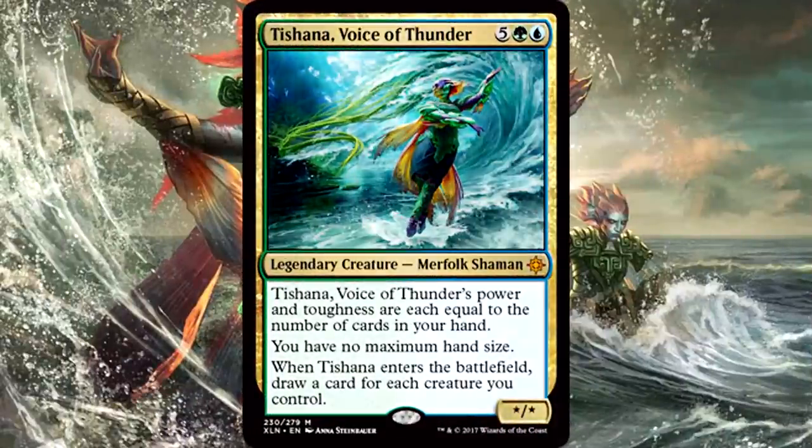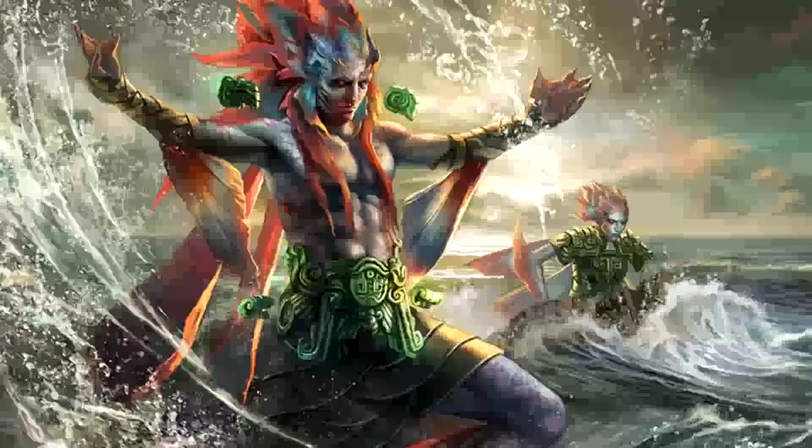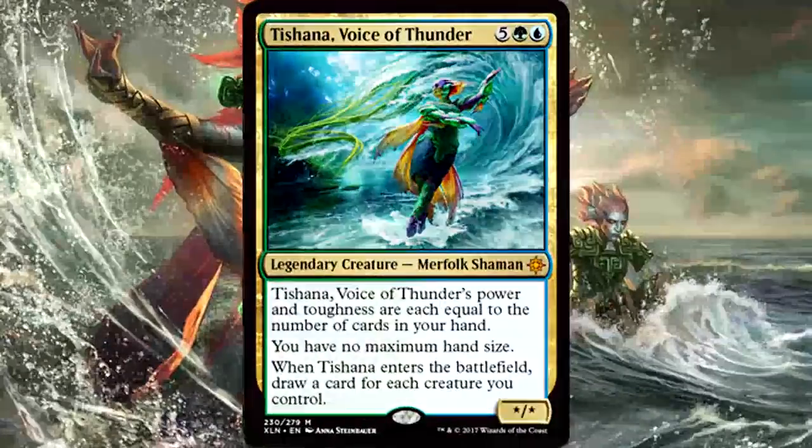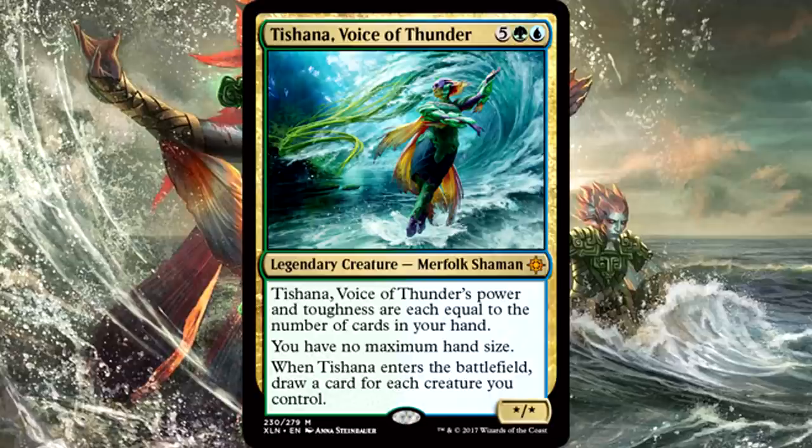Tishana, Voice of Thunder is 5 of anything, 1 green and 1 blue for a legendary merfolk shaman. Tishana's power and toughness are each equal to the number of cards in your hand. You have no maximum hand size. When Tishana enters the battlefield, draw a card for each creature you control. When are they going to stop printing cards that are literally broken in Animar? We're already dealing with Prime Speaker Zegana and Master Biomancer in the same deck. Ixalan is supporting commander more than any standard set I can think of in recent memory, with both legends and non-legends alike. If you're a commander player, you must be having the time of your life right now.